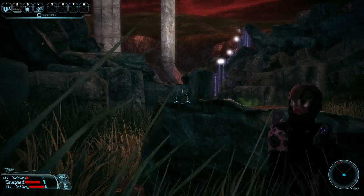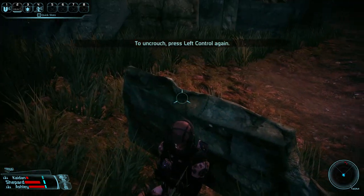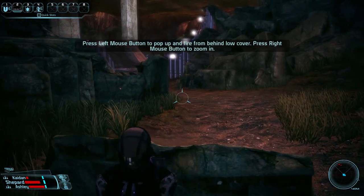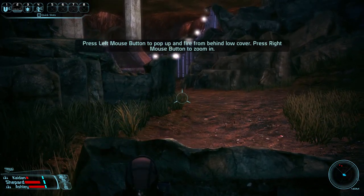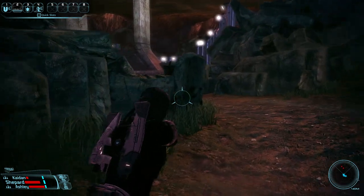There, we got him. I had a glitch like the first time I ran through this game. Nice cover. Oh shit. Press the mouse button to zoom in, and there's a key to change sides — and there's still another Geth there. I don't know what the fuck we're doing right now.